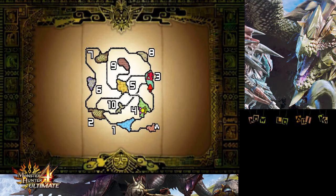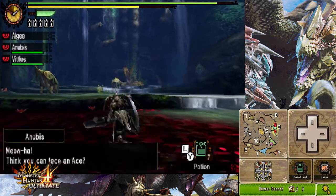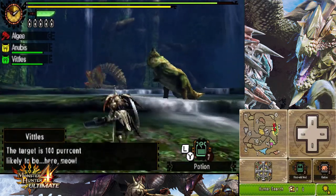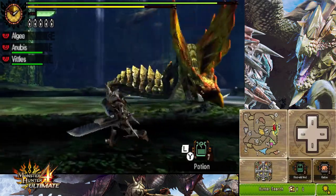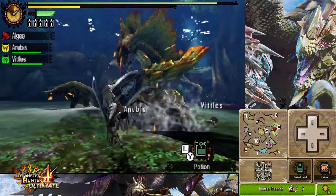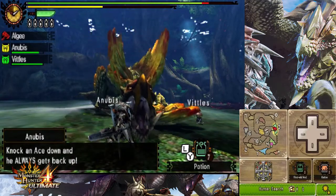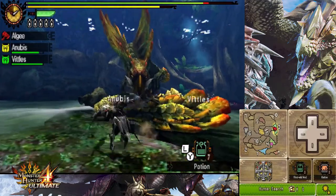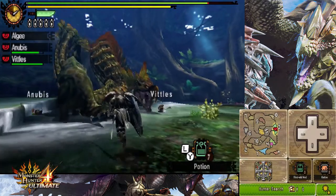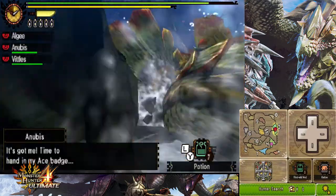It's kind of a shame that our helper, our Palico, placed a nice trap there but the Najarala did not run into it. That's a big shame. I should use the shield a bit more — I don't really think that I've used it too much until now.